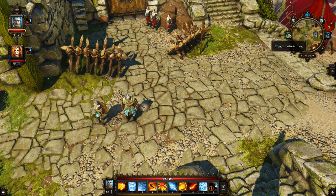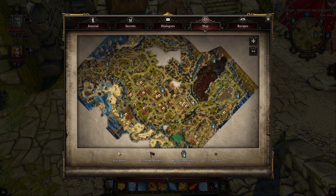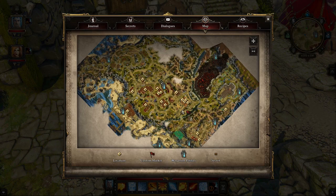There are buttons up here accessible by hotkeys. M opens your map — I've explored just about everything in Cyseal. It shows waypoint locations and you can set custom map markers. You click to place a marker and can give it a description, like 'fire area.' Right-clicking removes a marker, which is convenient.